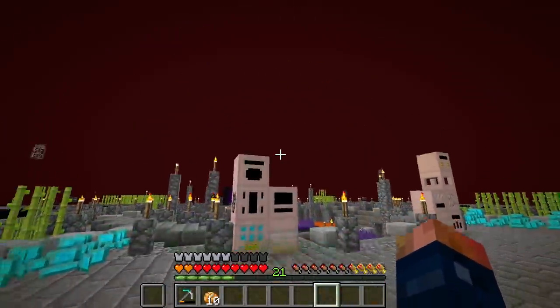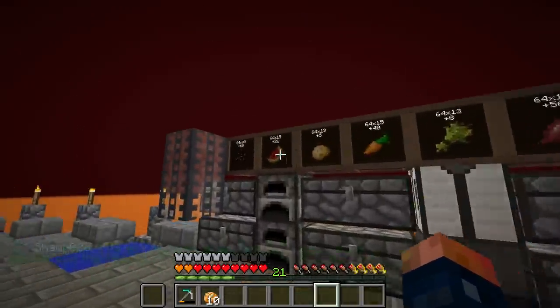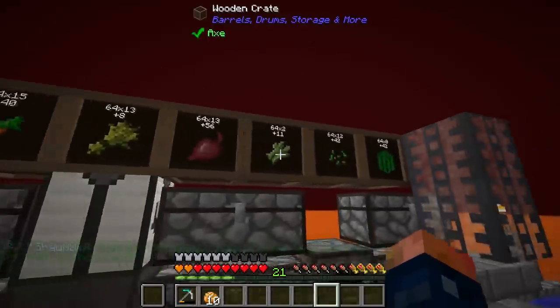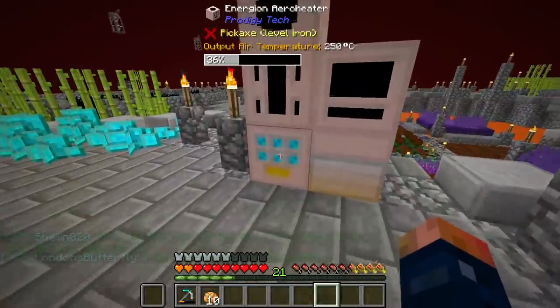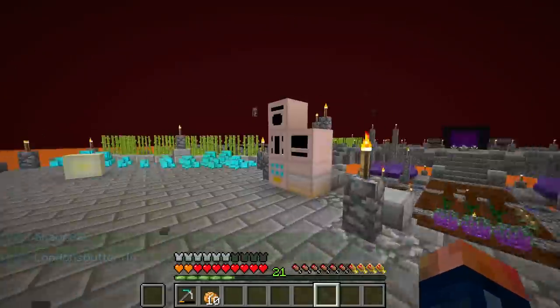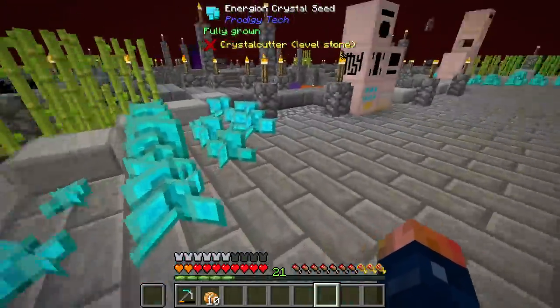Having another layer on top is going to give us even more room. Over here I've gone ahead and separated all nine of the items we're going to be using inside our machine. I have been farming them, and our automated farms have been doing pretty good. We've also expanded our crystals.